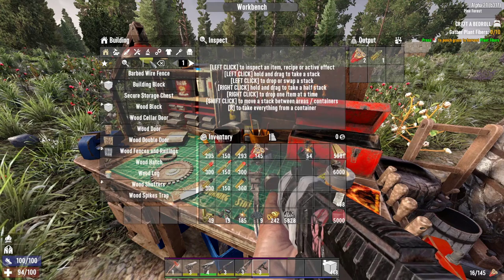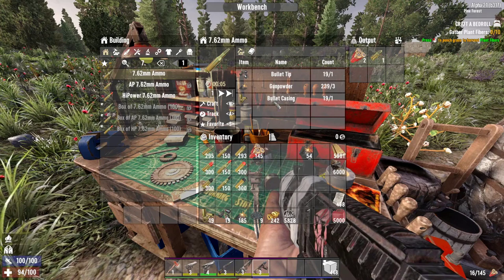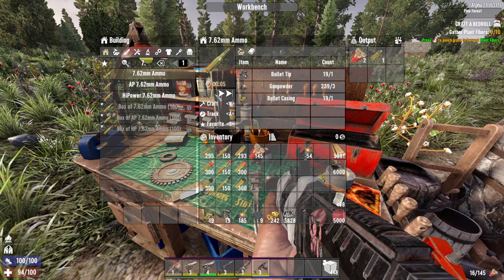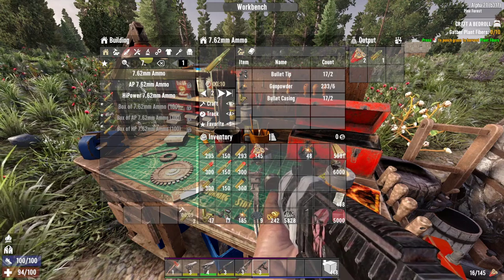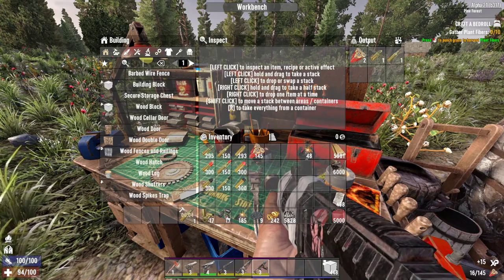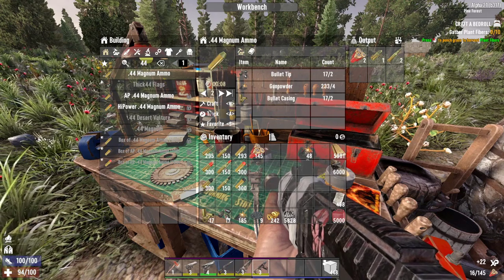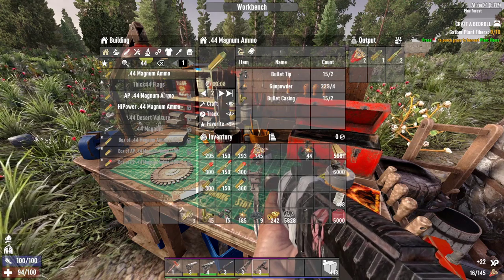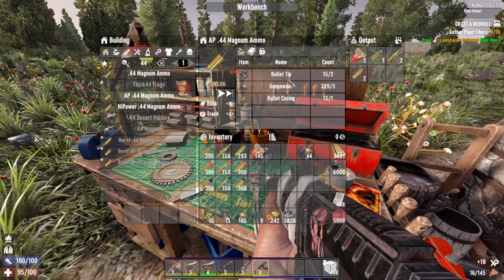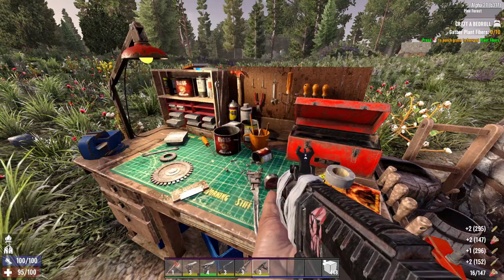The same applies to the high power 9mm — the cost is the same but just more expensive than the usual 9mm. The same for the 7.62 — I can craft that now with the bullet tip, gunpowder, and bullet casings. And the .44 magnum as well. For AP and high power variants, the cost is just more expensive. After they are crafted you can take them from the output section.